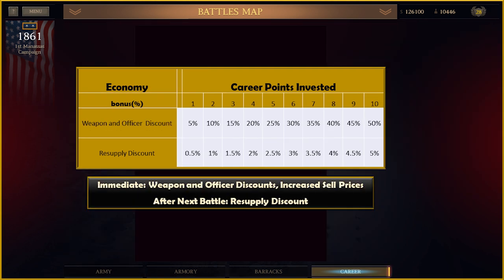The economy still gives a discount to both officers and weapons while giving a resupply discount and increasing the sell value of weapons in your armory. The change is in the point progression, with every point giving a 5% discount for a maximum of 50%. The discount to weapons and officers happens immediately, and the resupply discount is after the next battle.